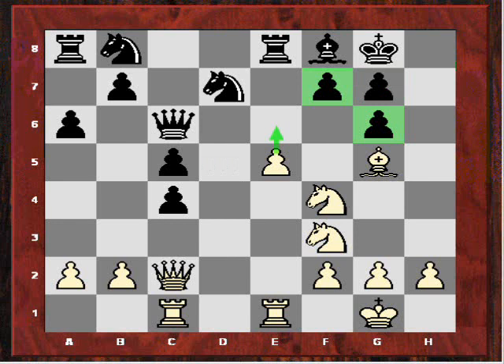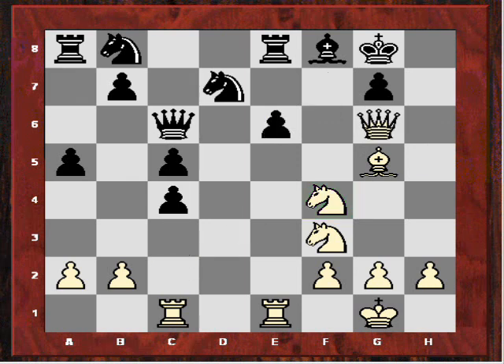White actually played Nf4. There's a principal threat now of e6, which would undermine the g6 pawn, because if fxe then either Qxg6 or Nxg6. So black is in quite big trouble here and played a seemingly irrelevant move, a5, perhaps trying to develop this knight to a6. White continues to undermine black's position by playing e6, and this knight on f4 is quite powerful in supporting e6 as well as smashing up black's pawns. After fxe, Qxg6 — there are now very clear threats of Qxe8, and Nh5 to f6 is also dangerous. Black played Na6.